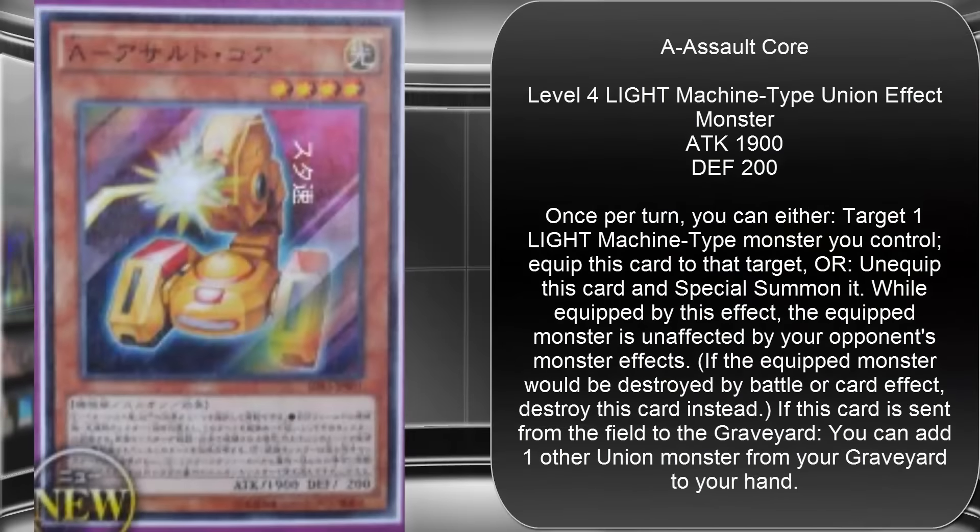Assault Core is a Light Machine union monster, Level 4, 1900 Attack, 200 Defense. Its effect is: once per turn, you can either target one Light Machine-type monster you control and equip this card to that target, or unequip this card and special summon it. While equipped by this effect, the equipped monster is unaffected by your opponent's card effects. If the equipped monster would be destroyed by battle or card effect, destroy this card instead. If this card is sent from the field to the graveyard, you can add one other union monster from your graveyard to your hand.